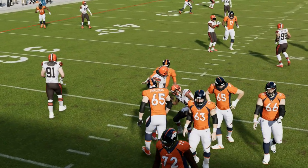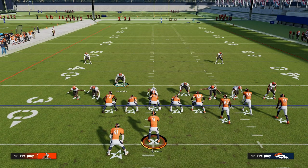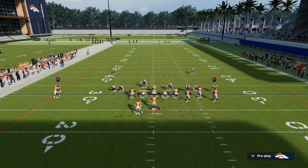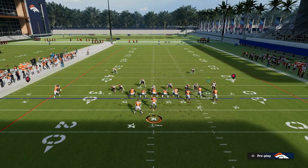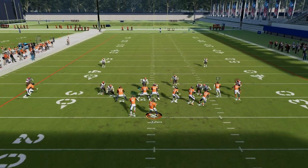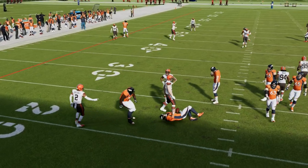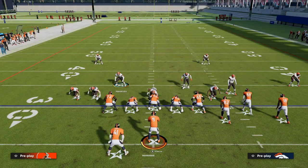And that's what we get with this Cover 2 sink. If you wanted to, you could send off of the right side edge — you could send this corner. All you need to do is just move him a step or two, and then he would be on the contain as well, giving you potential to basically double loop or double gap the quarterback with pressure.